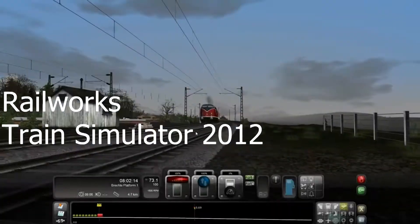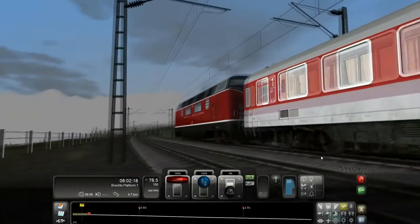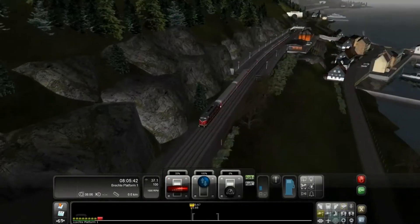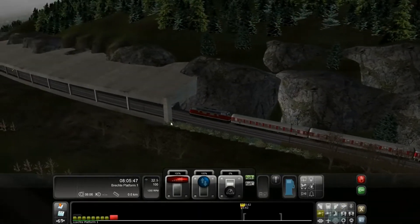I hope you enjoyed the video, and with that said, let's begin. Railworks Train Simulator 2012: the DLC for this game mostly consists of different locomotives and famous railway routes, and they could all be yours for around $2,000, making it the most expensive bunch of DLCs out there.